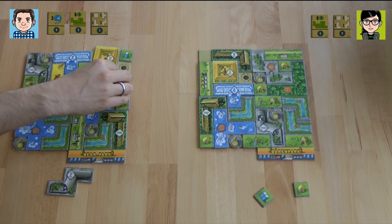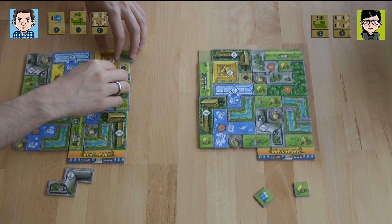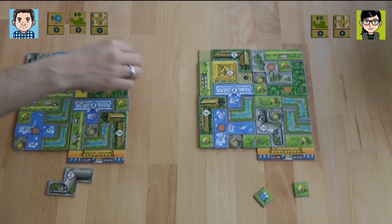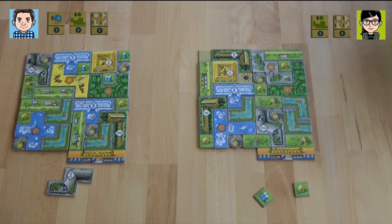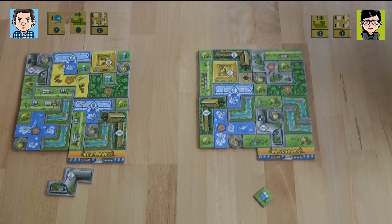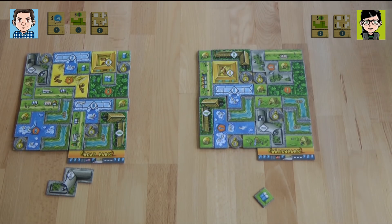I'm putting my toilet here — the eight-point koala is a little bit tricky. Which means I finished my park! This triggers the last round — every player has one more turn. I also have a round, so I can put my last toilet so people can go to the bathroom in my park, and I get the last bear statue. But we both finished, so we can go over to scoring.